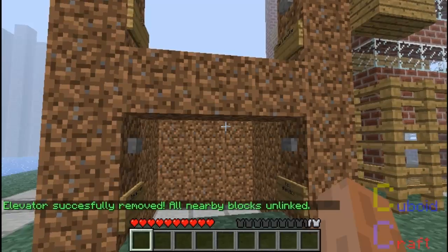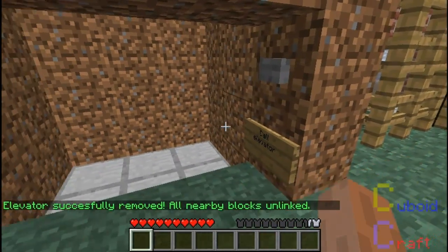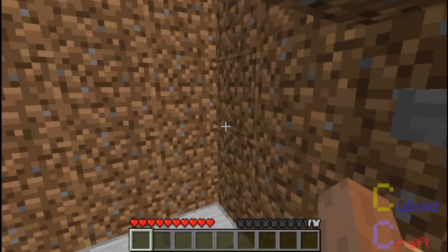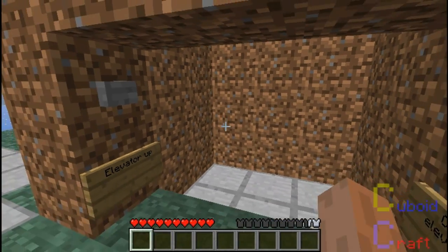Hi, I'm going to show you how to create a basic elevator with the Elevators mod for Minecraft. This will work if you set it up like this — it doesn't have to be exactly the same. Make sure that the buttons are not in the shaft's way or else you will receive an error message and you'll have to restart the elevator.